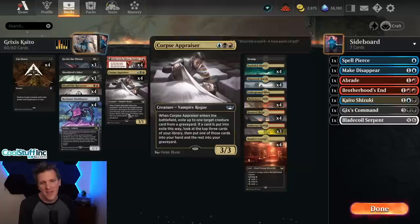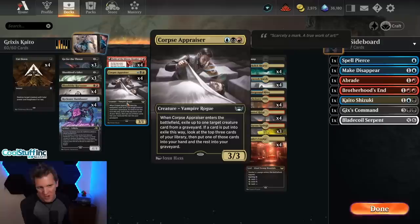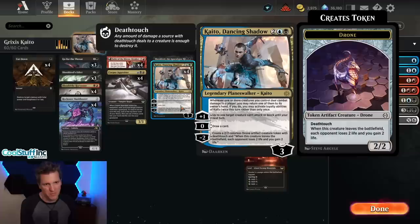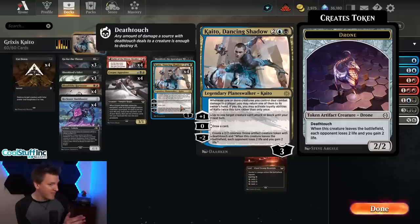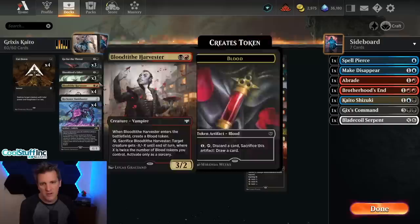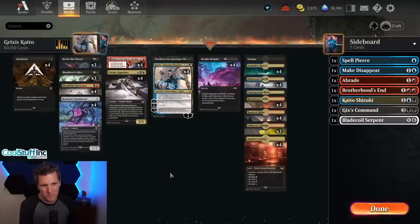When I think about Kaito in Grixis, what I think about most is returning a Corpse Appraiser back to my hand and casting it again — that card advantage and ability to get through your deck and find exactly what you need is so powerful. I also think about closing speed: Kaito keeps creatures from blocking so you get more damage in. The minus two Drone is great because when it leaves the battlefield for any reason, they lose two and you gain two, and their creature that interacted with it dies from deathtouch. The other new card I have is Shieldred's Edict.